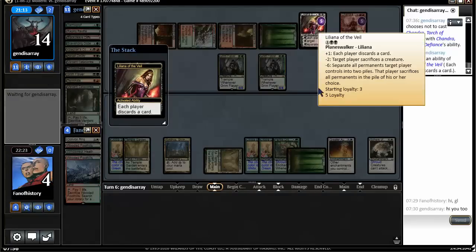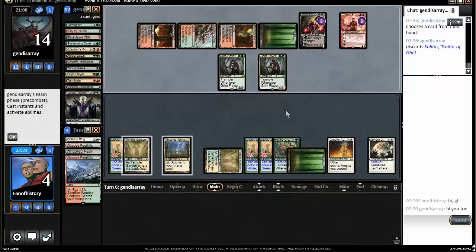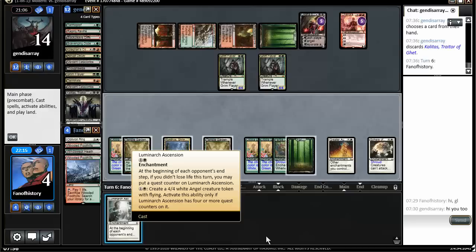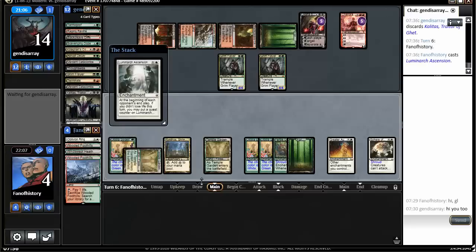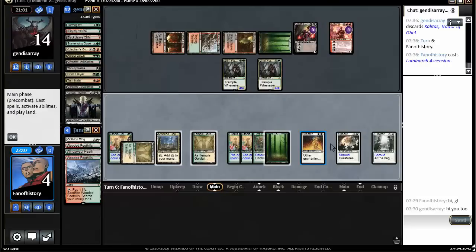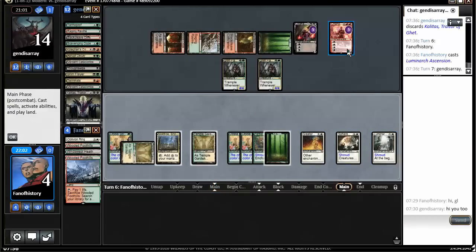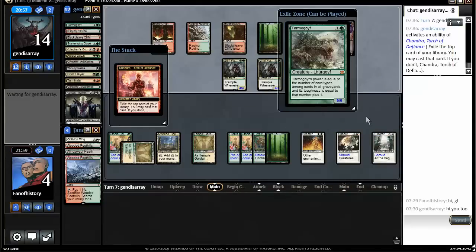Discard some cards. What's the ultimate? It's 6. Planeswalker is definitely a problem. He can't attack and I really must get going. Look at this — look at the sweet card. But it takes too long, right? And I'm sure there is something stupid here that I will die to — Tarmogoyf.